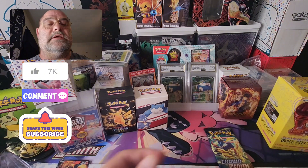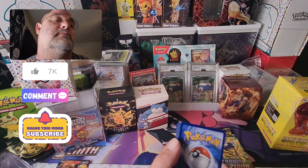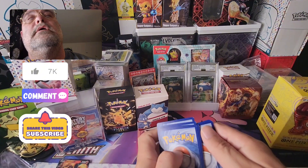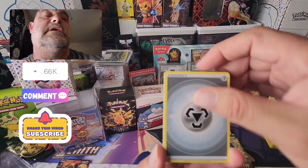Now this is 151 and I pulled that Charizard — I'm not happy. Alright, here we go. Code. Let's go: 1, 2, 3, 4. Let's say grass. Nope. Steel.